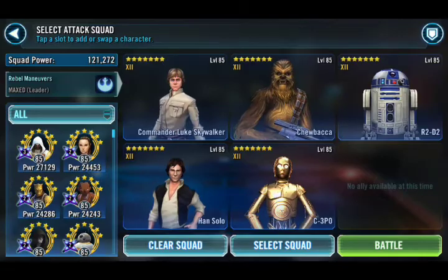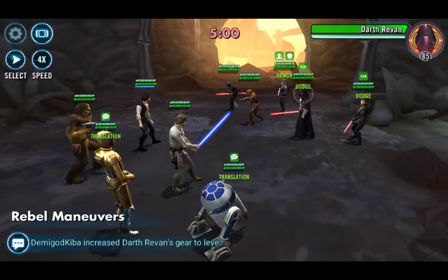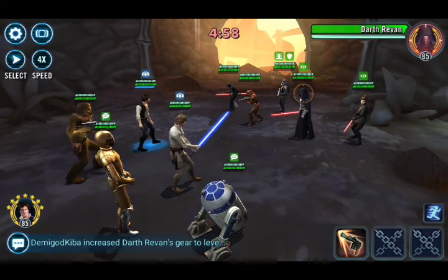We'll grab our Rebels. I'll leave a link to my GG in the video so I don't waste anyone's time. My CLS is 318 — he's got a lot of tenacity on him. The tenacity cross is what slowed him down; he was 322 for a while. The general idea here is going to be, as always, get rid of Bastila Fallen first and the rest of them should fall apart.